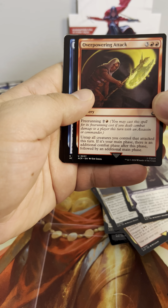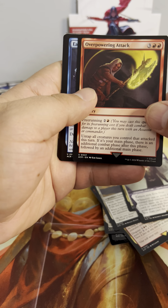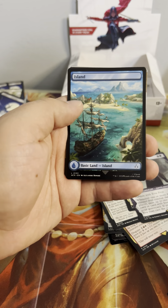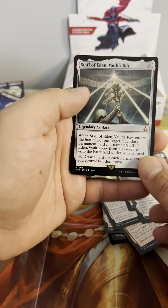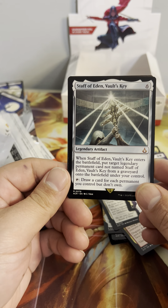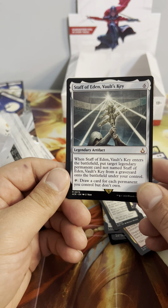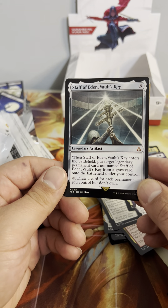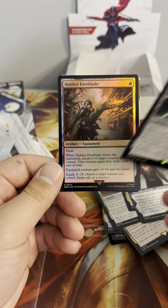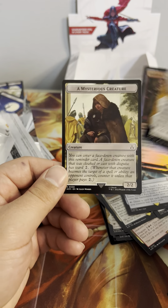Overpowering Attack — untap all creatures you control that attacked this turn; if it's your main phase, there is an additional combat phase after this phase, followed by an additional main phase. Not bad. Eagle Vision, Breaker of Chains, Island. Staff of Eden Vaults Key — when it enters the battlefield, put target legendary permanent card, not named Staff of Eden Vaults Key, from a graveyard onto the battlefield under your control. Tap it: draw a card for each permanent you control but don't own. Interesting. Hidden Blade and another showcase Shaun and Rebecca Agents.